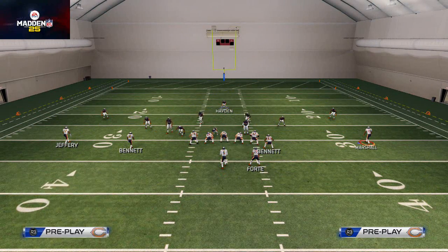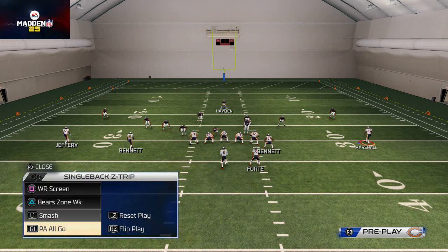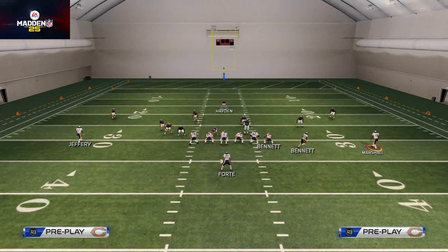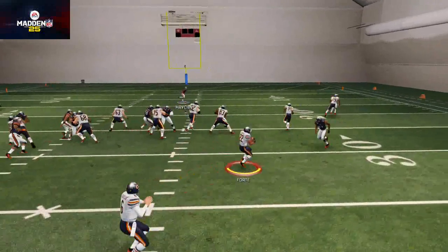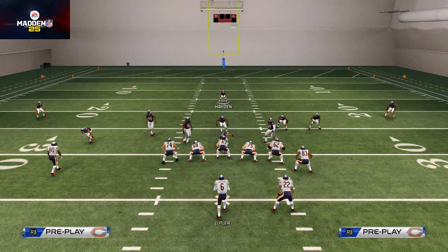Now let's look at another pre-snap option. Say you audible to the same run play by hitting Square and using the d-pad, and you select your run play. Now you're facing a situation where you have numbers to the right side to run it — but you don't want to flip the play. You can use the right analog stick to direct the run, which is called the playmaker. Playmaker the run to the right and you'll have more success getting off-tackle with a few more blockers.